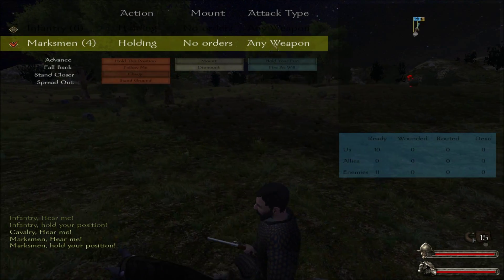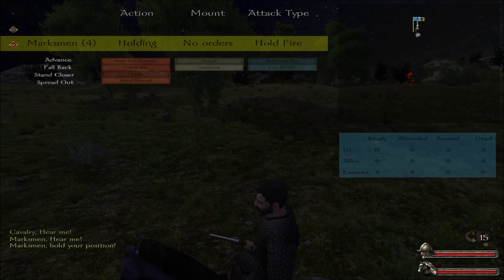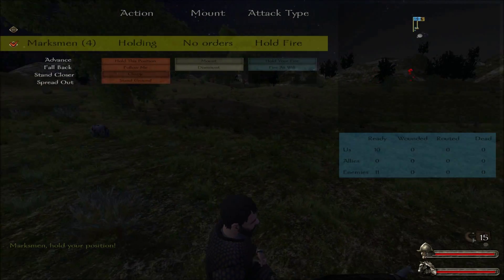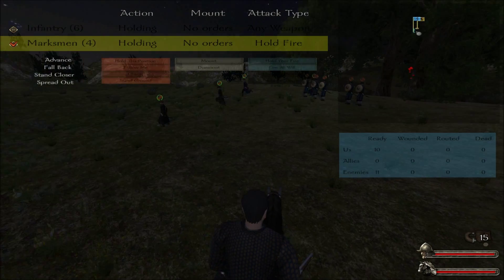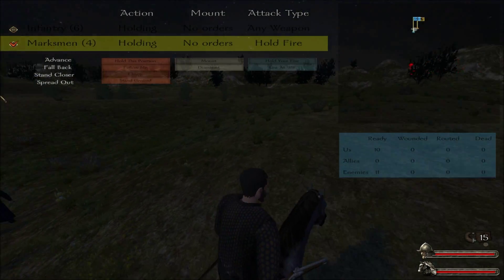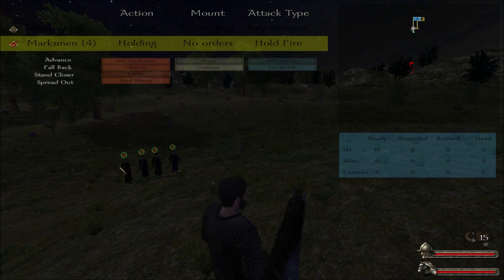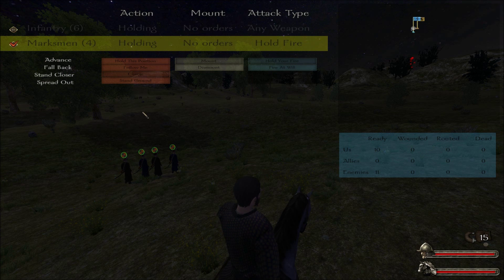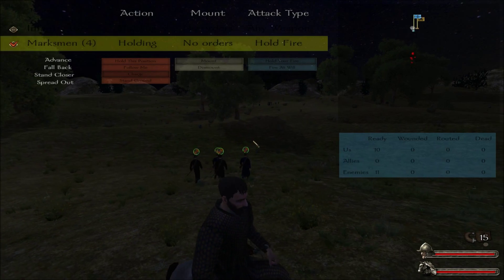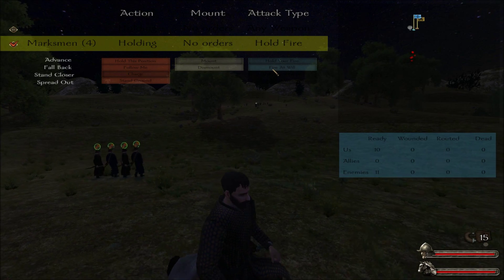If you're wondering how to issue commands, I know this from Warband. Basically, all you have to do to activate this command menu — which is much easier — is press Backspace. Then you select units with 1, 2, 3, 4 and issue orders with F1, F2, F3, F4. I'll let the marksmen fall back a little and fire at will.